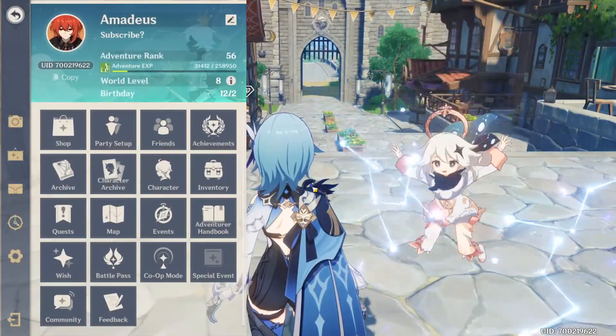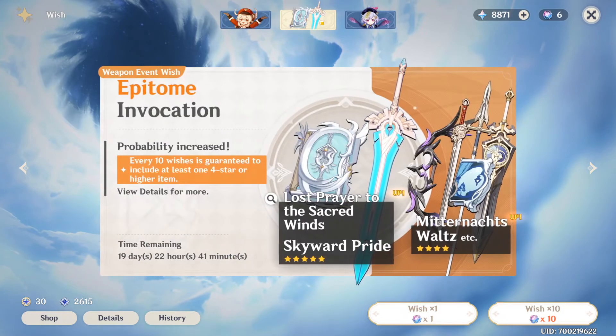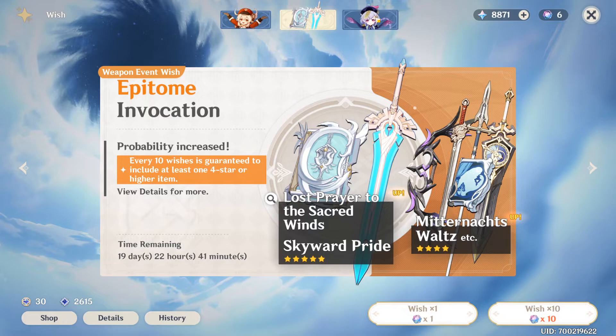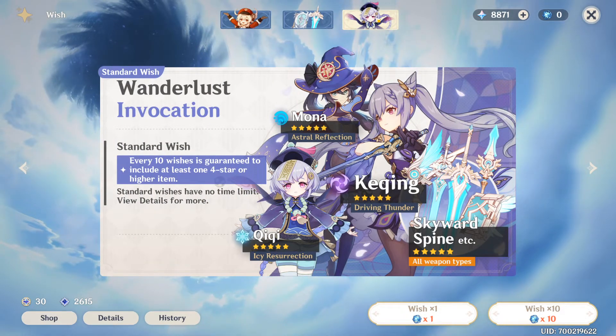Wish — this is the summoning system in the game. There will always be 3 banners. The first is a character event wish banner where new characters are added every 20 days. Next is the weapon banner, where you can wish for a higher chance of getting weapons, which also lasts 20 days. Last is the standard banner — always available with a static cast of characters and weapons that never changes. I'll go more in-depth about the wish system in a different video.